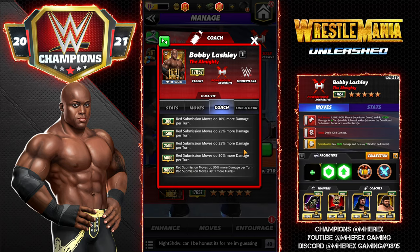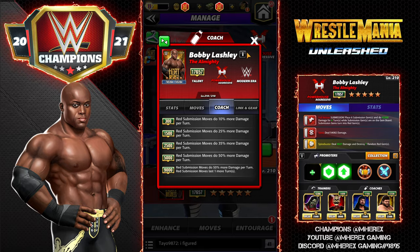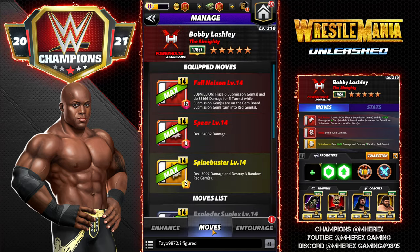He has one gear, the Hurt Business gear. He is a coach — specifically the red submission coach. Much like Bruno for green, we now have one for reds at 9k. He's going to make your red submission moves deal 50% more damage and add one more bonus turn, which is very useful. Excellent coach — let's get in and take a look.